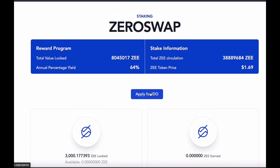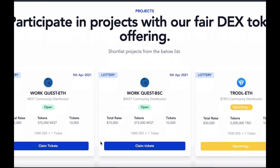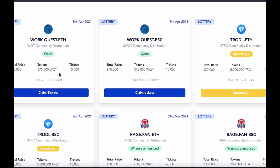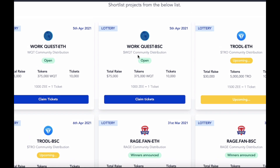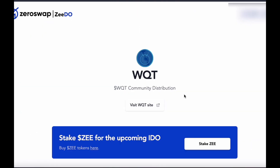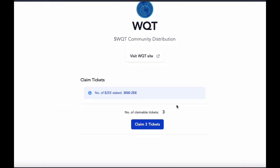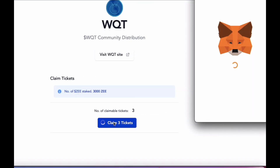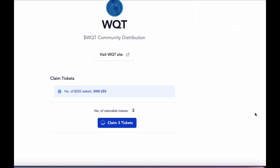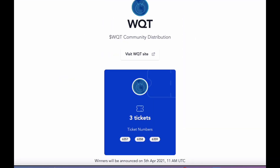Now apply for IDO. I'll need to apply for the Binance Smart Chain 1 as that is the network I'm using, so click on claim tokens. I'll get three — one per 1000 Z tokens. But I think each IDO will differ. I hear that the next one you'll get one ticket per 1500 Z tokens.